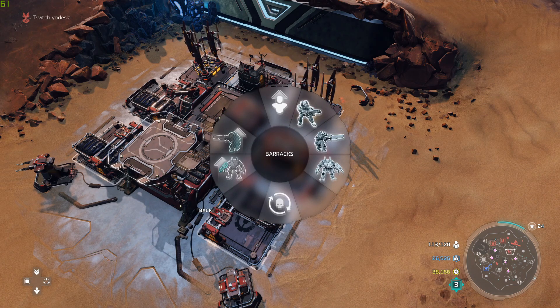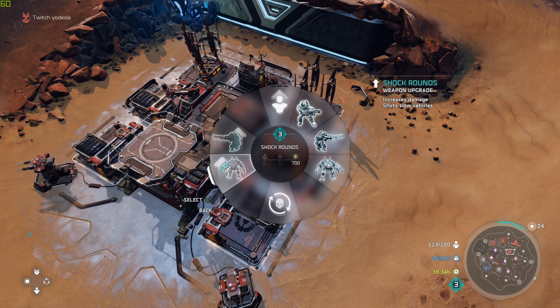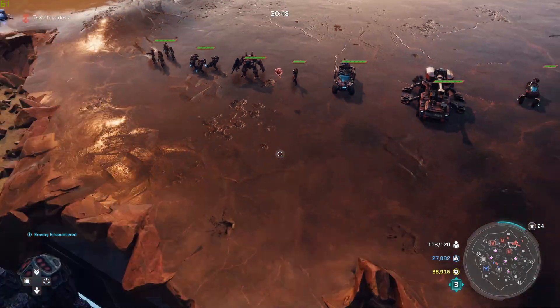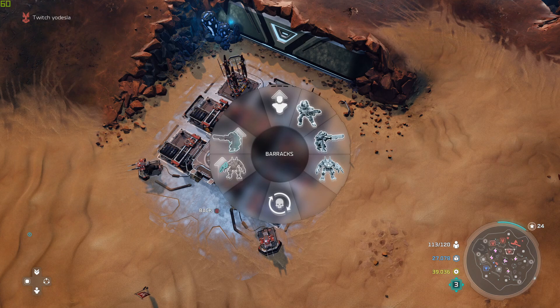Moving on to the Barracks for the UNSC — you have the Hellbringers, the Sniper, and the Cyclops, as well as infantry upgrades. You have Shock Rounds (which we talked about), Active Camo for the Sniper, and then the next upgrade after that is Stanchion Rounds, which allows your Snipers to actually slow down units that they attack — slowing down other infantry they hit.